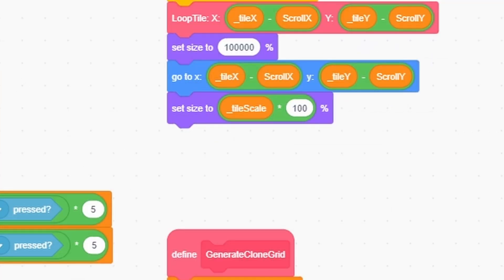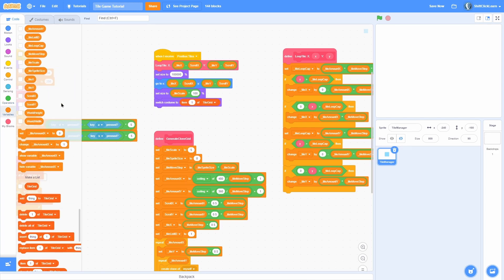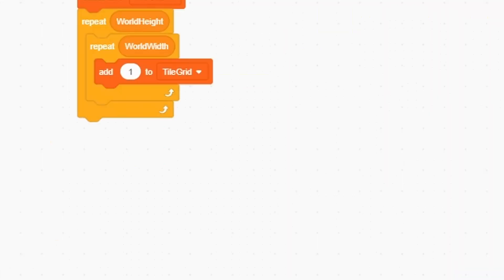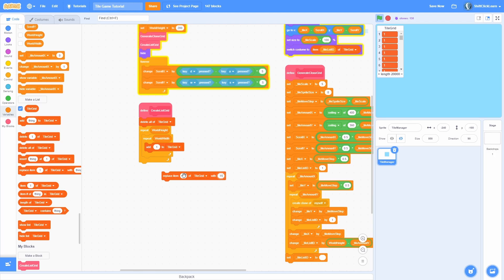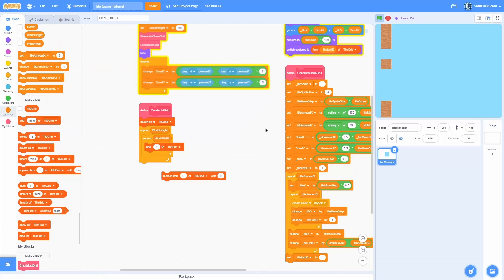Inside the custom block, repeat world_height, and inside that repeat world_width, adding 1 to tile_grid each time. Run create_list_grid after generate_clone_grid at the beginning. You can see it creates a list of 20,000 items. Now switch costume to item tile_list_id of tile_grid. If we show tile_grid and replace item 1 with 11 — which is clay — look at this: the very bottom-left tile turns into clay.